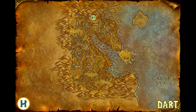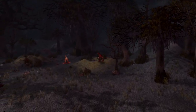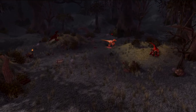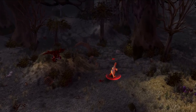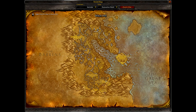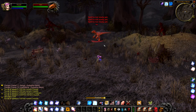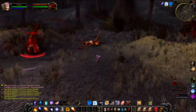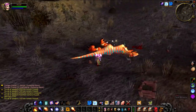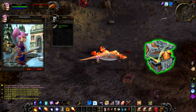Up next we have Dart, a level 38 Raptor that hangs around in the northwest of Witch Hill. Dart used to be pretty special as at some point in WoW's history he did actually give you a little companion that you could use. Unfortunately, in vanilla or classic this wasn't the case, and killing him will just give you a random green.